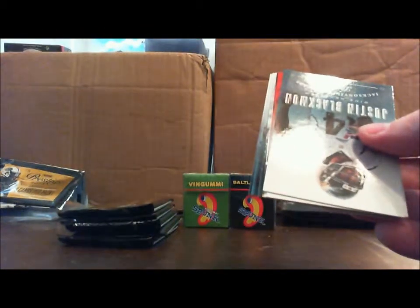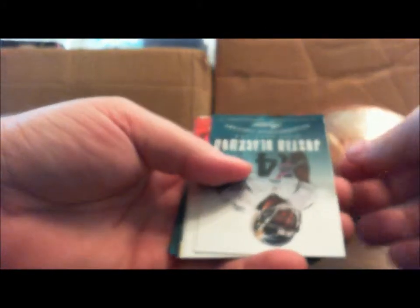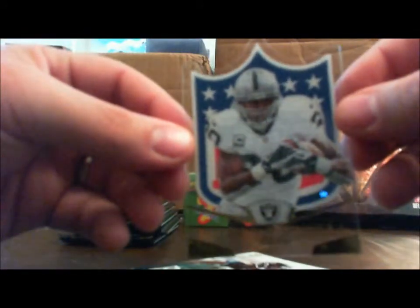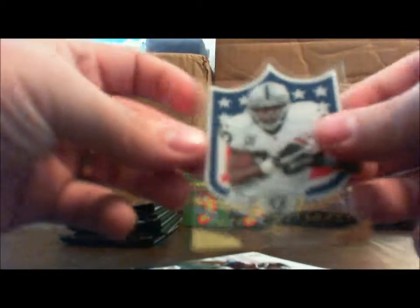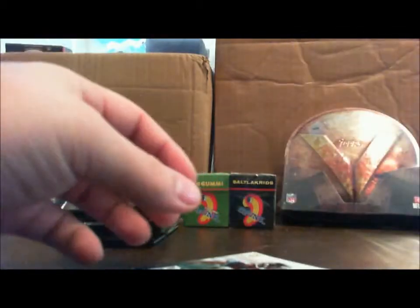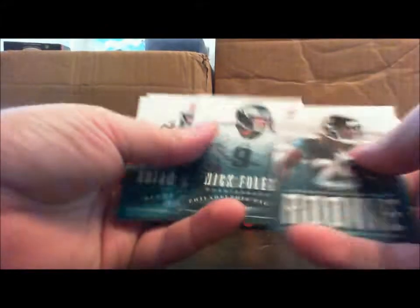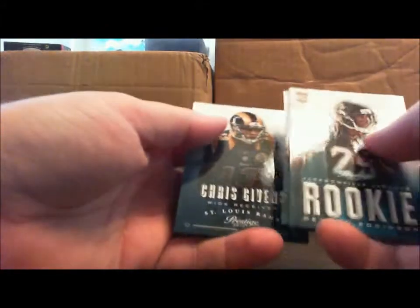We should have one auto coming out — well, I don't know, maybe not. Because I don't think you're only guaranteed one auto, are you? Justin Blackmon, Trent Richardson, Matt Ryan, Darren McFadden. Acetate — those are real cool, y'all are going to get my fingerprints on those. Denard Robinson rookie, Nick Foles, Brian Hartline, and Chris Givens.